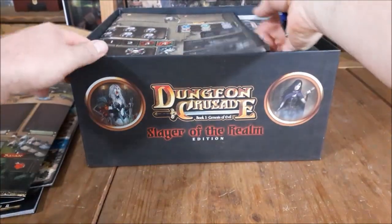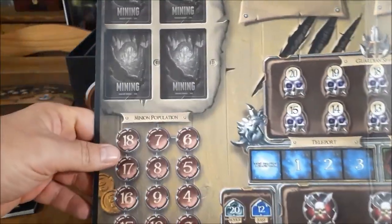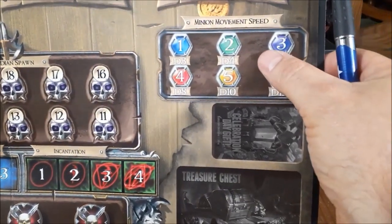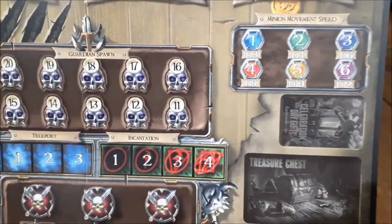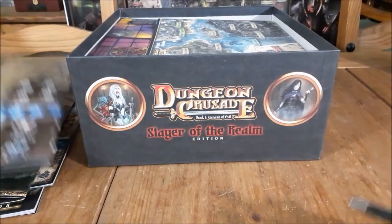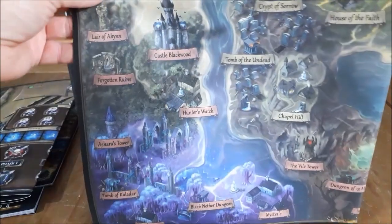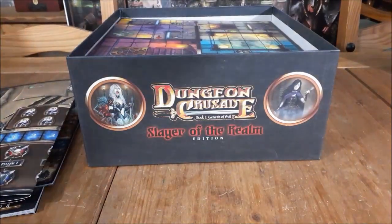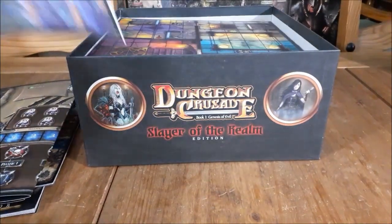Here is your dungeon UI board. And there's the new minion movement speed track — that's new. That's for those people getting the Crusader upgrade pack. You of course get the huge map of Avalon that I was so happy to include with all the editions now — Crusader upgrade pack, Crusader of the Realm, and of course Slayer of the Realm — you get a nice cool map of Avalon.